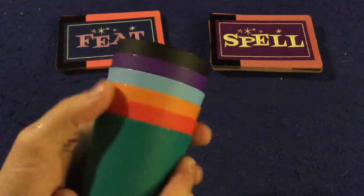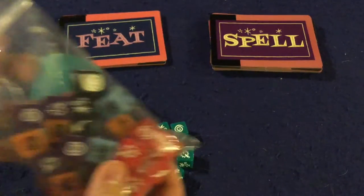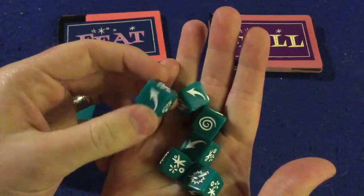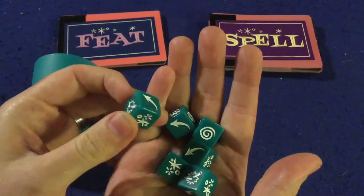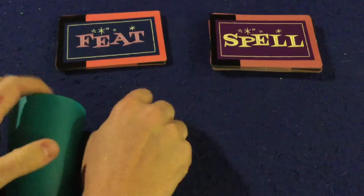Each player is going to pick out a color and they're going to get a cup, and they're also going to get six corresponding colored dice. As you can see, you're going to be getting a lot of dice in this game. The dice are custom d6 dice — they look very nice and they feel very nice.